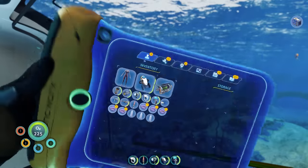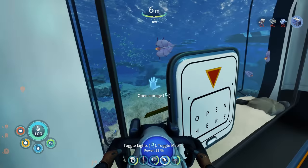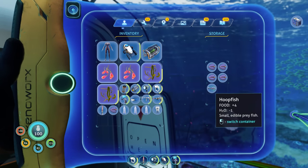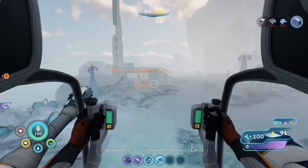I figured maybe you can like breed the fish in here or something. I filled one side up with bladder fish and the other side with peepers. I am so confused — how the hell did that other fish get in there? They couldn't have made that, right? I have no idea. I took my prawn suit back over to that island to explore, and I kitted it out with a grappling hook and a mining drill.